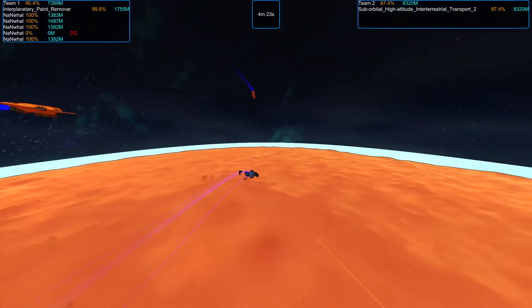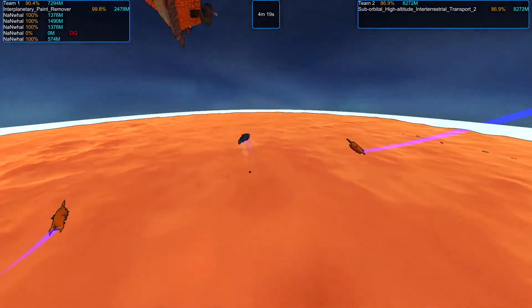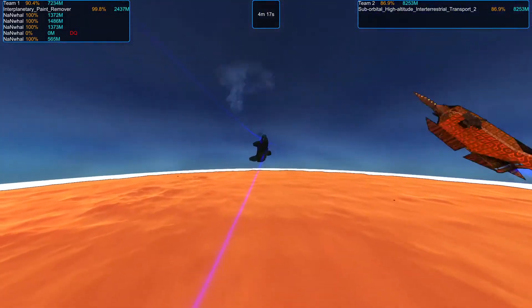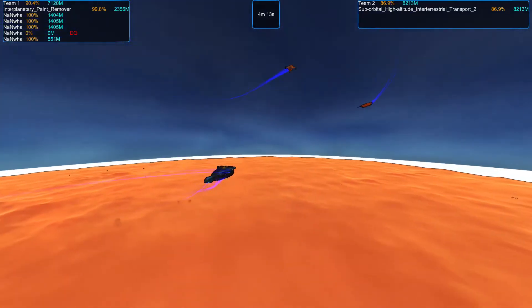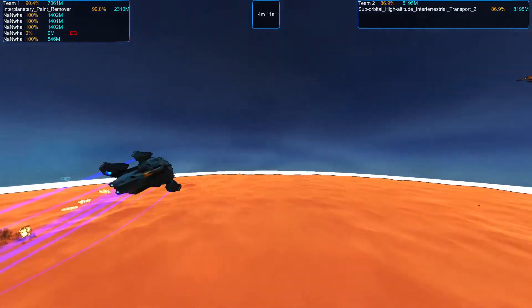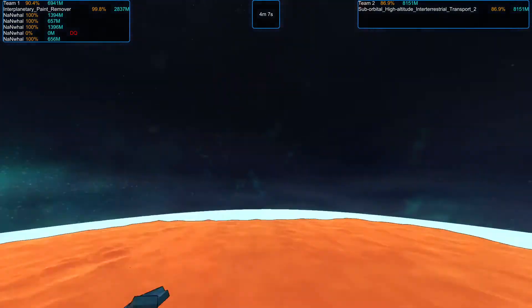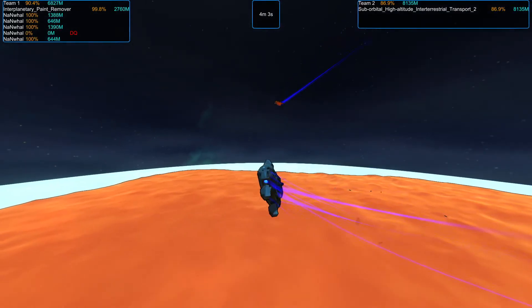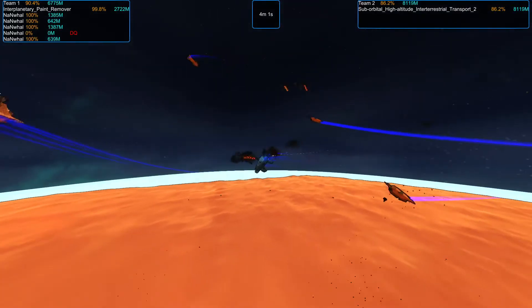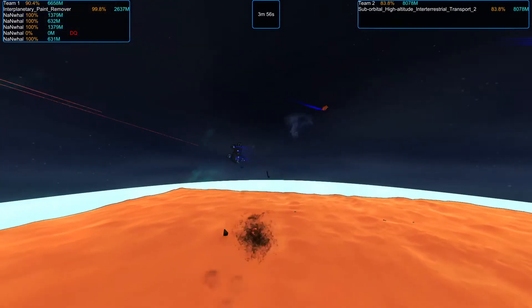A good collision there, which hurt the Nan Whale more — but the Nan Whales are intentionally disposable, so it cost the transport one of its gimballed thrusters, which means it's going to have a more difficult time maneuvering. Those blast guns are surprisingly nasty if you stay still long enough to be hit by them.